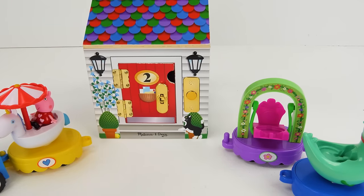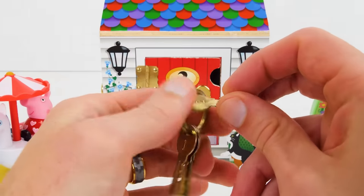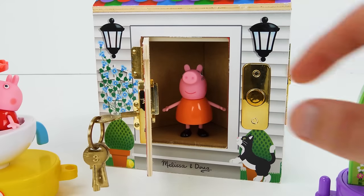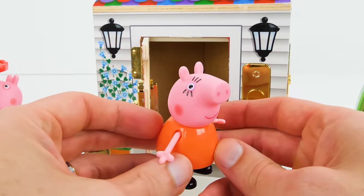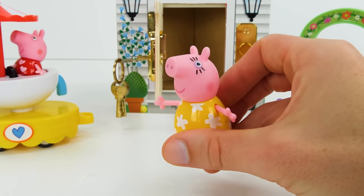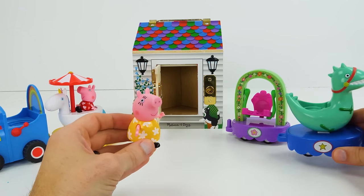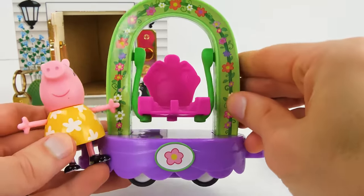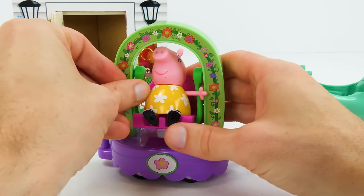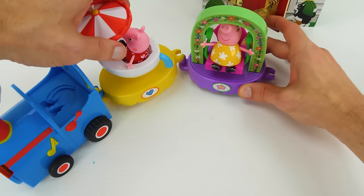Let's see who's behind the red number two door — we'll ring the doorbell and use our number two key to unlock the door. It's Mummy Pig! She can't wait to go to the zoo either and she'd like to put on something nice — a yellow sundress with white flowers. The cute flower car with a swing is perfect because the flower matches her dress. Here you go, Mummy Pig — you can sit right here and swing all you want. Her train car goes right here behind Peppa's.